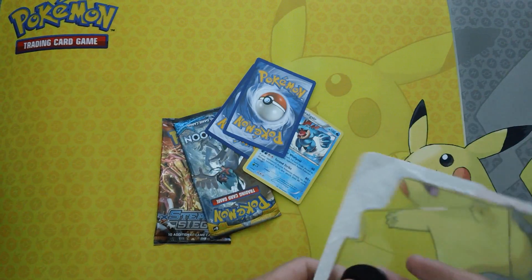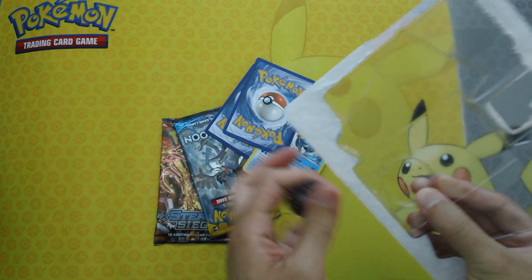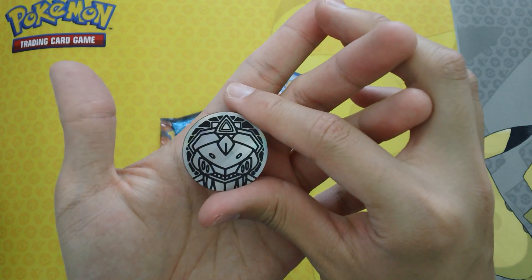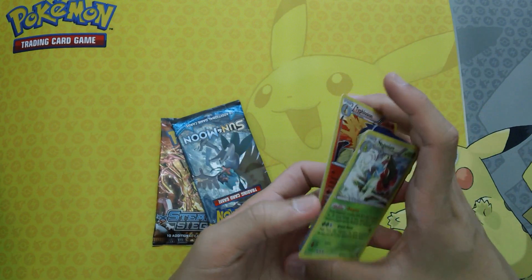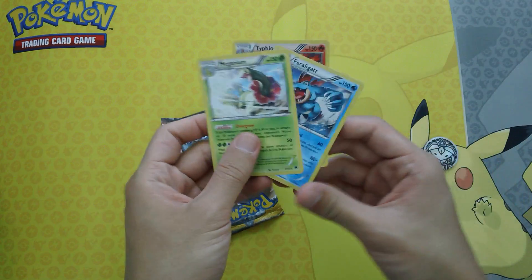Personally for me, the Feraligatr/Totodile line is my favorite — always something that I played through. Here's the coin; I think it's a Johto set coin. It's always the starter that I would choose in Pokemon Crystal whenever I played through that.